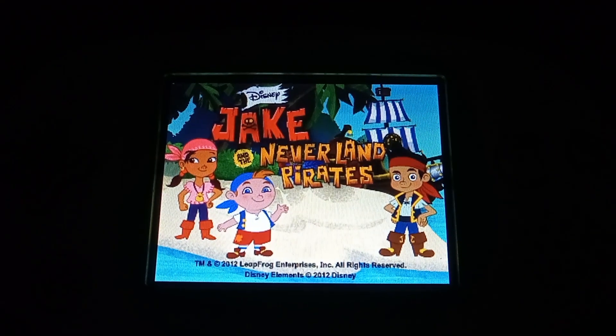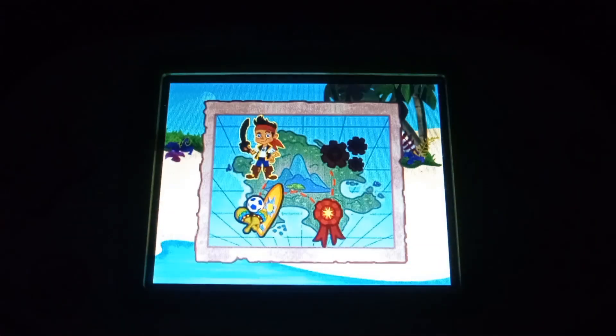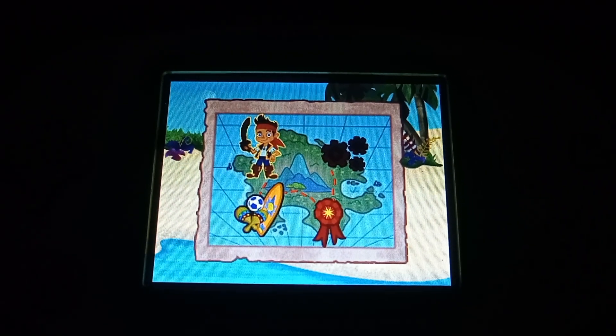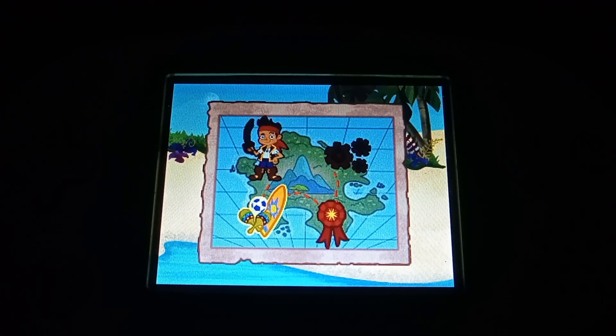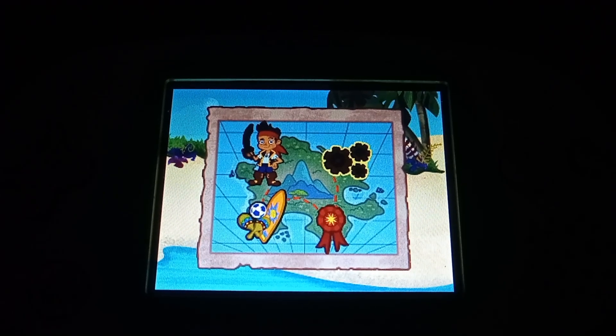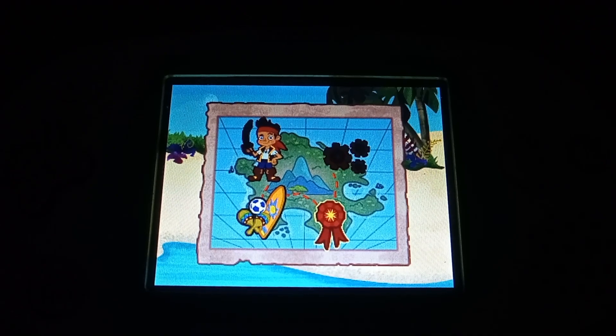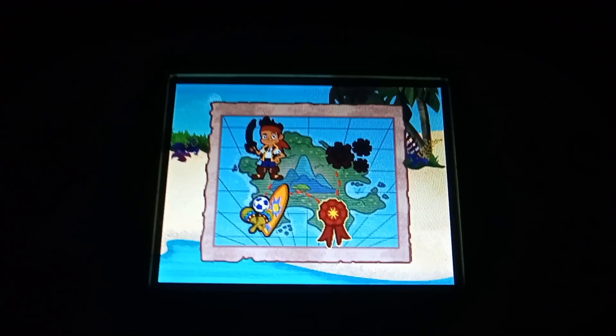Disney Jake and the Neverland Pirates. Touch here to play the game. Treasure Room: touch here to see the treasures you found in the Teen Treasure Hunt. Micro Mods: touch here to view Micro Mods and customize your game. Badges: collect badges to earn points and get Micro Mods to customize your game.